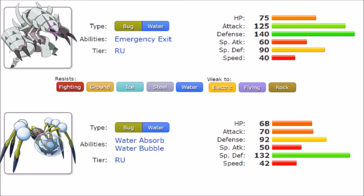They are weak to three fairly common types. Rock typing is one of the worst weaknesses to have, especially since you're supposed to switch in. Electric and Flying are also weaknesses that can be played around, but Stealth Rocks are always an issue no matter the team, and you have to build with that in mind when using these Pokemon.